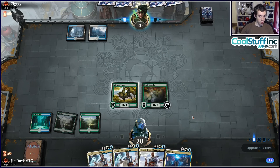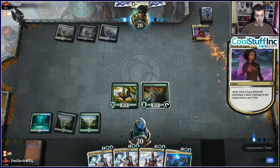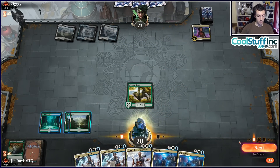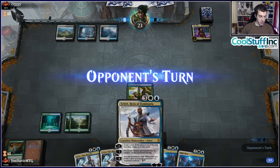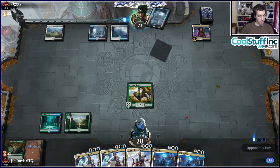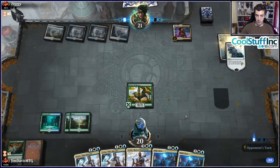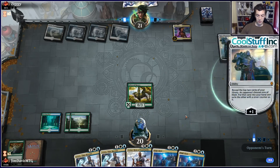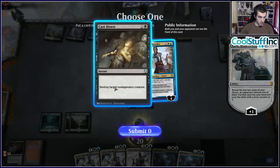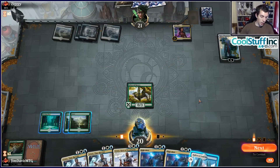It looks like they're playing Esper, which is not an easy matchup because they're able to kill our stuff pretty efficiently. As long as our Caretaker lives, we'll get to cast something. Either of our Planeswalkers would be very good to play here and High Alert also works. Unfortunately they're killing our stuff, so let's draw a white source. We mulliganed to five and drew Forest, High Alert, High Alert — that's a rough draw.